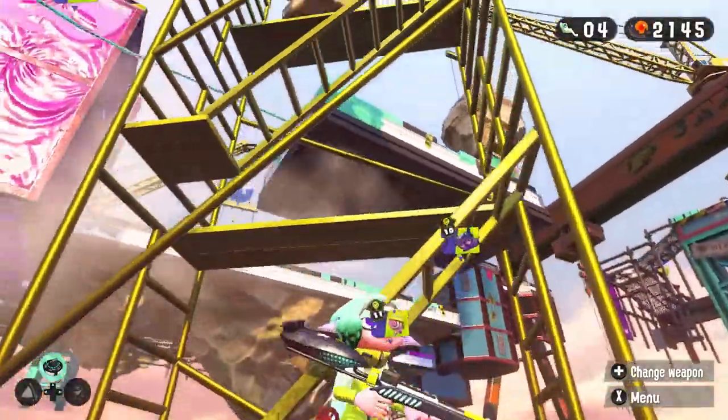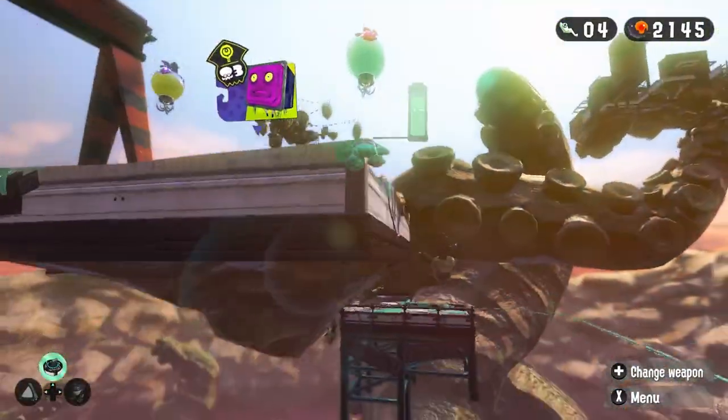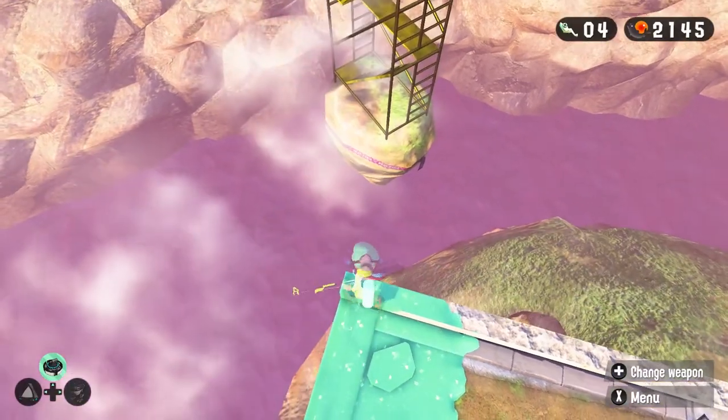To get back, just charge your Sniper and aim for the Grappling. You can just jump back and forth between platforms without having to jump off the map and die.